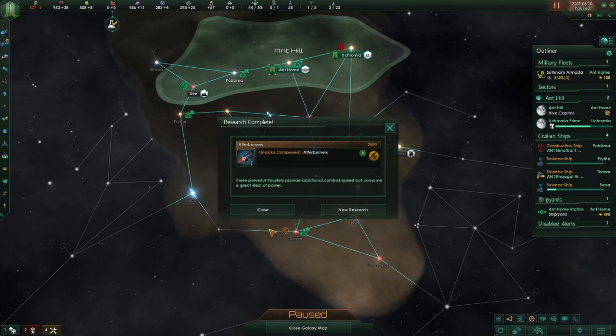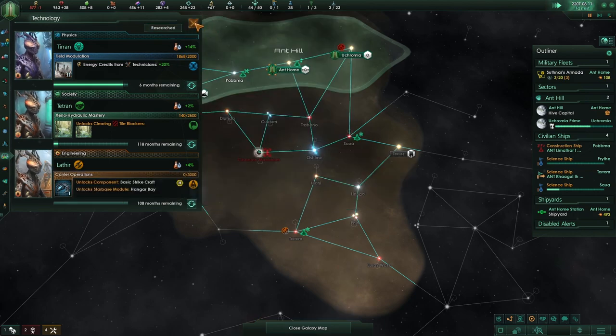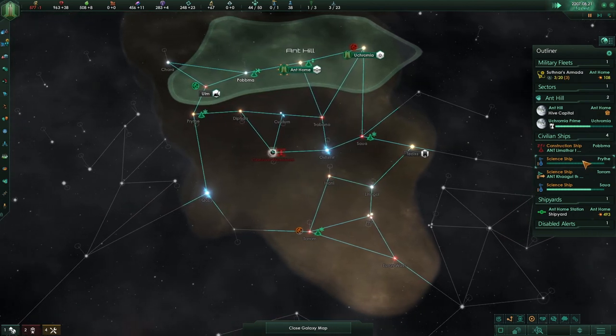Let us continue. So we got some technology, we got the afterburners. Let's get the hangar base, because that is definitely my favorite module.